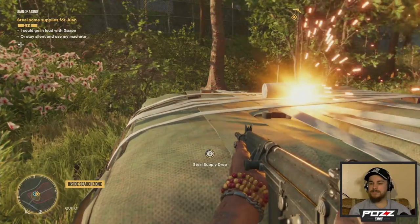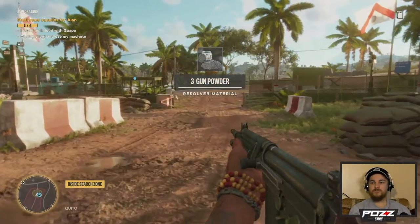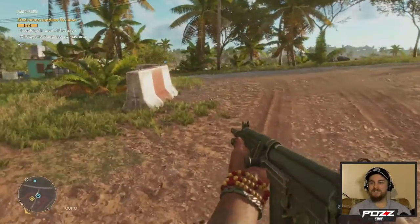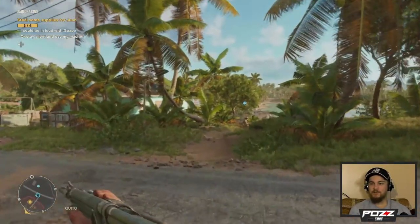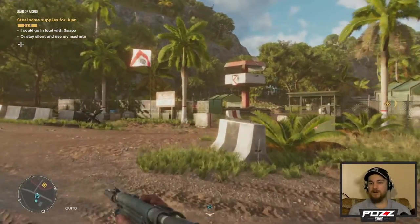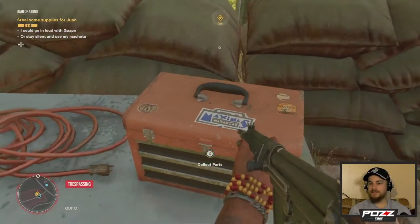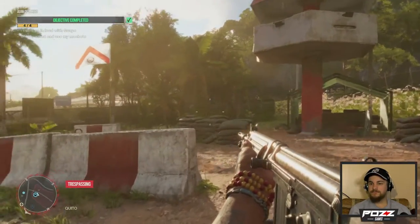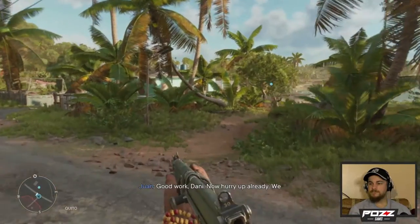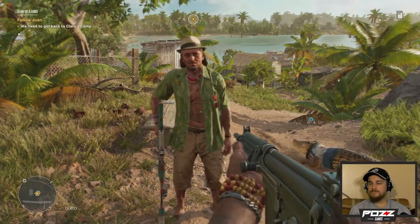Stealing the supply drop takes a hot minute. Three gunpowders. Come on Guapo, let's go. I now got all four supplies. We're trespassing, Guapo. Good work, Danny — now hurry up, we need to get back to Clara's camp. So what's with all this junk — you building something? Patience, Danny. That's the flip-flops again. A guerrilla knows how to wait — like a spider, like a serial killer. I love Guapo.